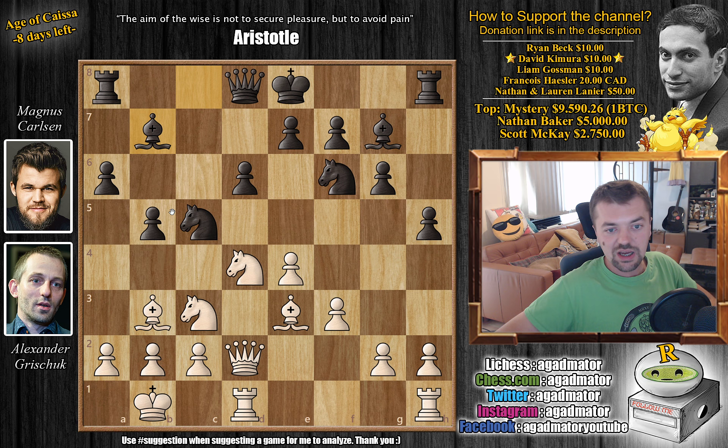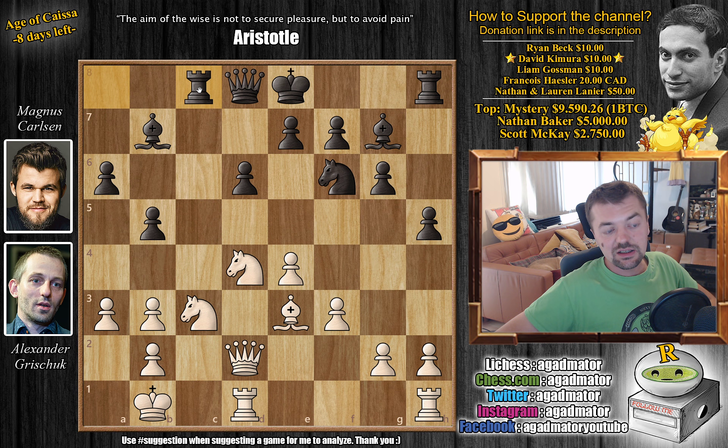With a3, now knight captures on b3, getting rid of this bishop. It's a very strong bishop controlling this diagonal, so you might as well get rid of it, mess up White's pawn structure, and bring your rook to the c-file. Captures, captures, and now rook to c8. We have knight to c2 — Grischuk has complete control of the d5 square but wants to improve even further. He wants to bring the knight from c2 to b4 and then over to d5, where it will be an amazing piece.